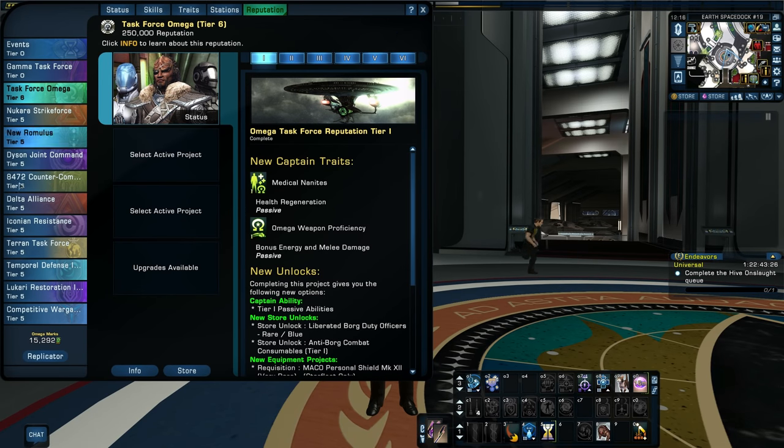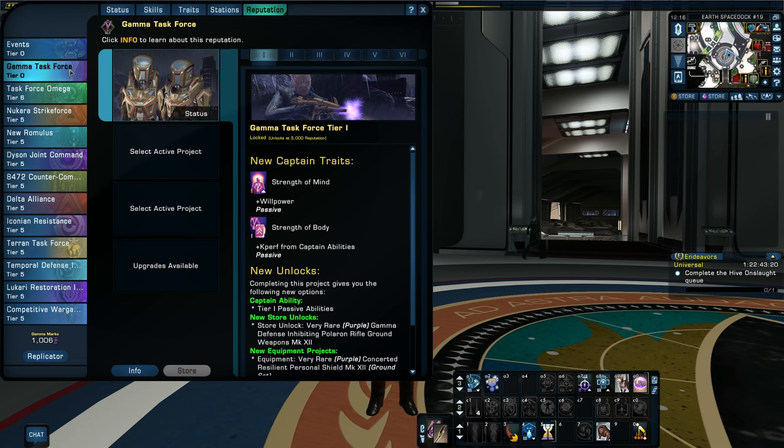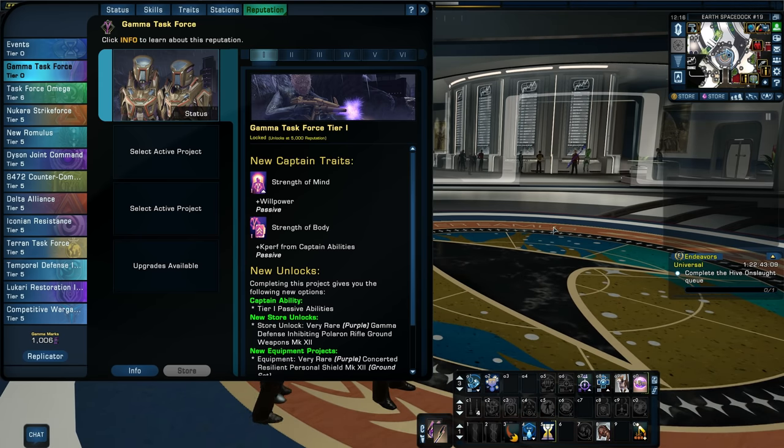What you will notice here is that everything is at tier 5 right now, except one is tier 6 and one is zero. My Gamma Task Force I haven't worked on on this character, because I'm actually working on it on my Dominion Faction character. I've almost got him finished in it, and what I'm going to do is take a sponsorship token from the Dominion Faction character and put it on my main character to double the XP and rank it up faster. But I'm not ready to do that yet, so just ignore the Gamma Task Force one for the moment.